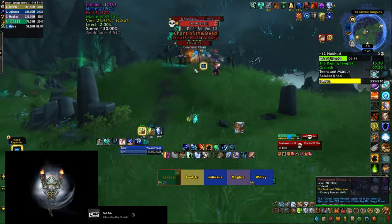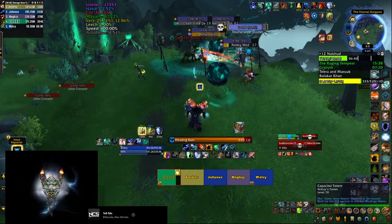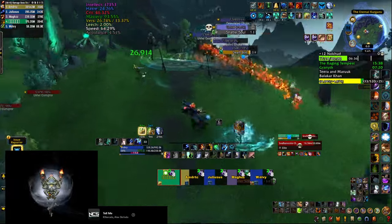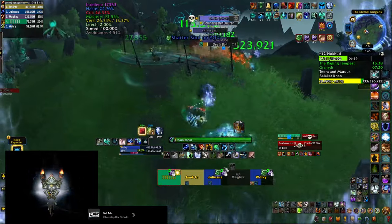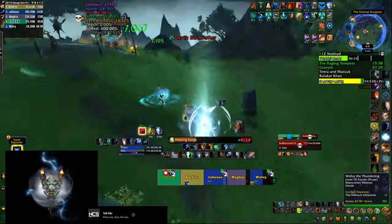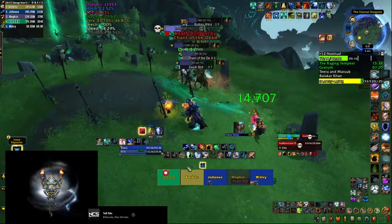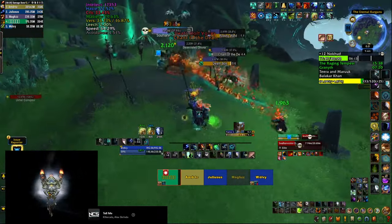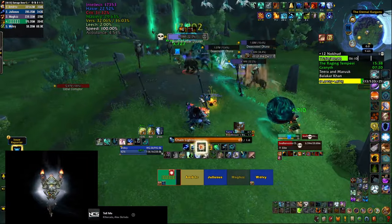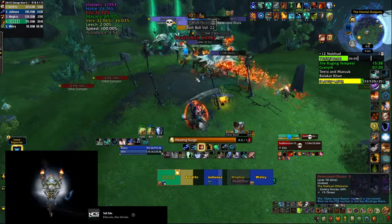In the area before the third boss you have to kill several named mobs to summon him. Always save an interrupt for their Deadbolt Volley, as it does a lot of damage to your party. They're also going to Shatter Your Soul, reducing your damage dealt, but you can walk on top of your ghost to remove this effect. The Deadspeakers will channel Chant of the Dead — a big green circle on the ground that you need to move out of. Also drag mobs out of it, as they get a buff if they stay inside.